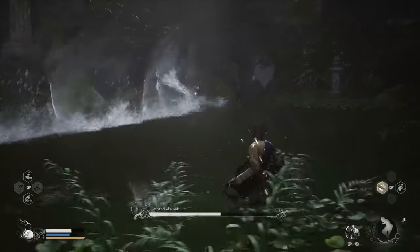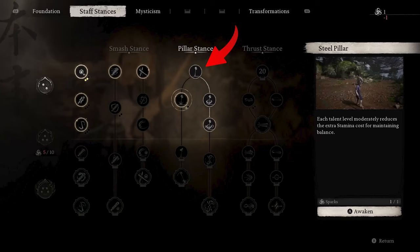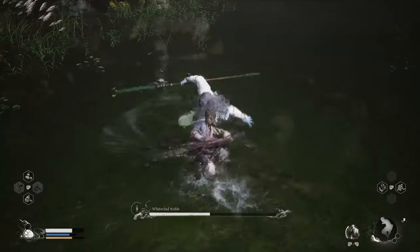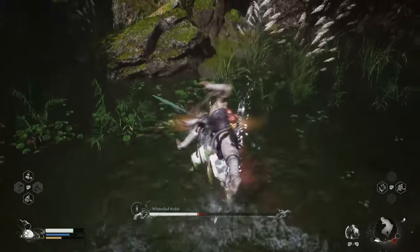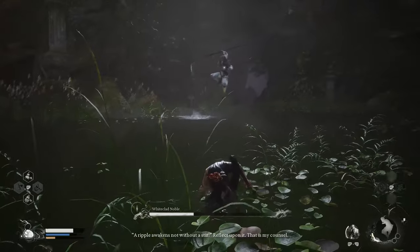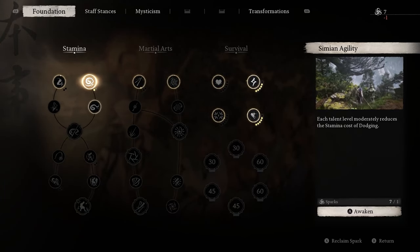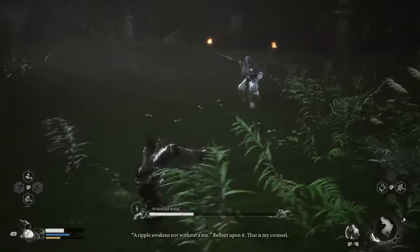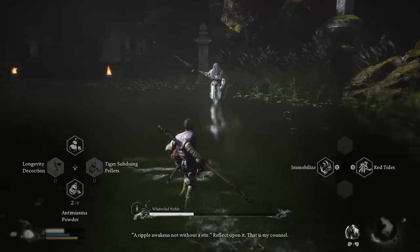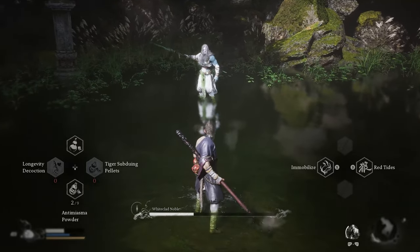The next skill that I think is really really important is the pillar stance. That skill comes in just so handy — so many times I could just stay on the staff and not take damage. And the rest of the points I just added to stamina as well, things like simian agility, which reduces stamina cost for dodging. So I put points there as well.